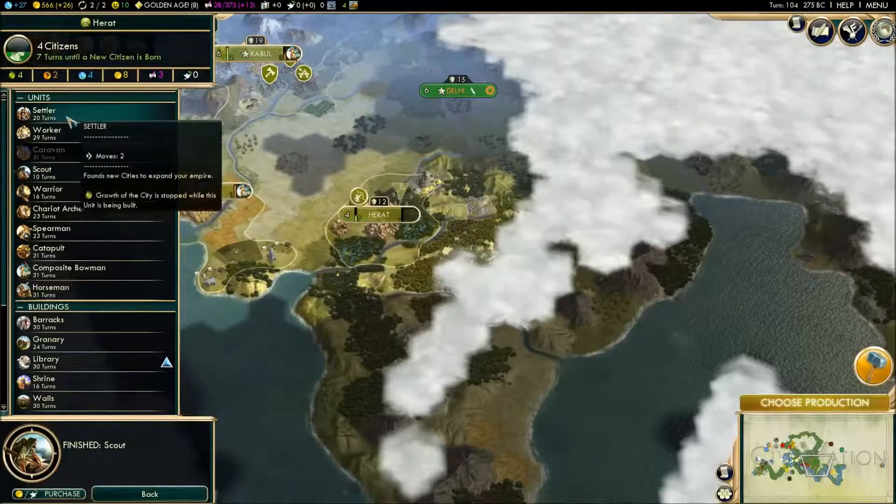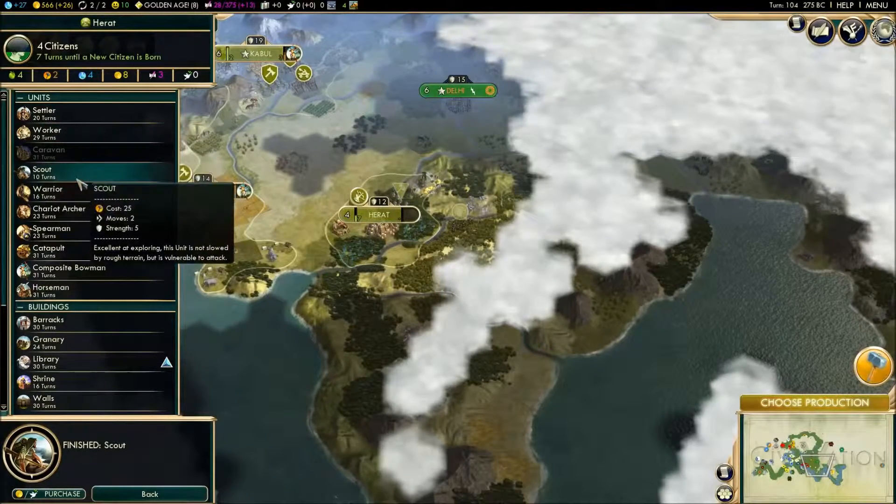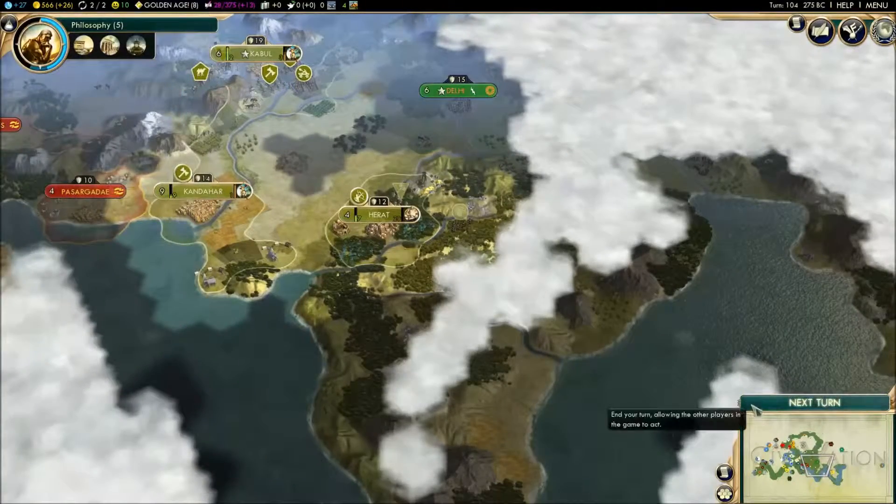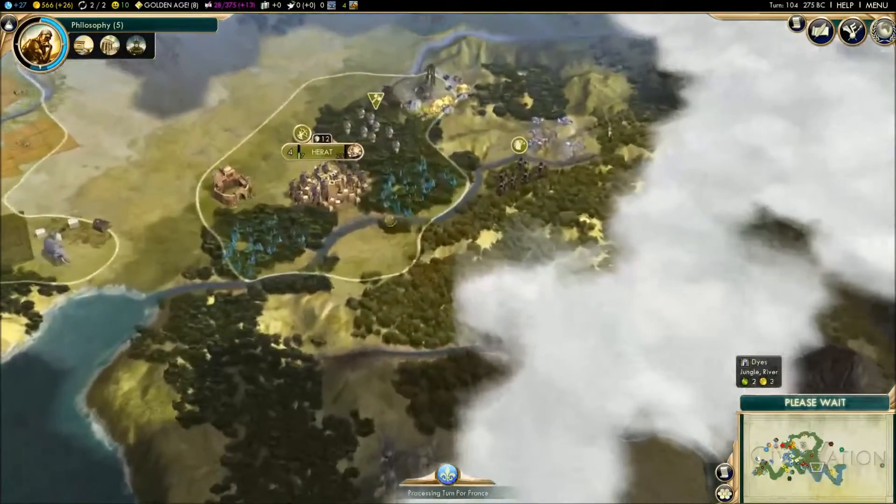What do we want? More workers seems like a good thing to have, let's go for one of those. This city's got really bad production — I guess once we build stuff that will improve.